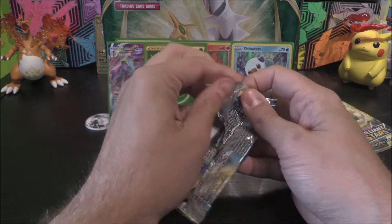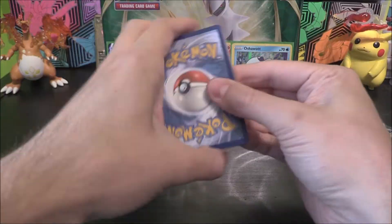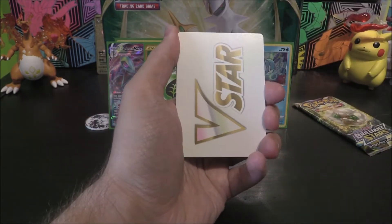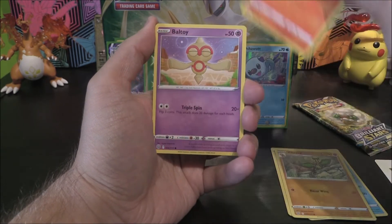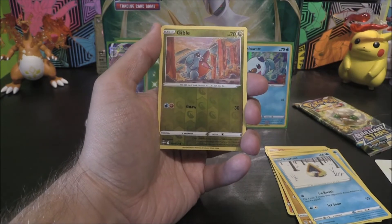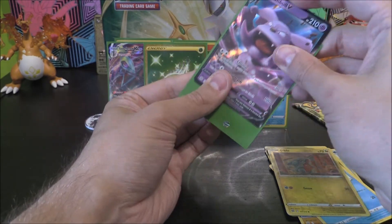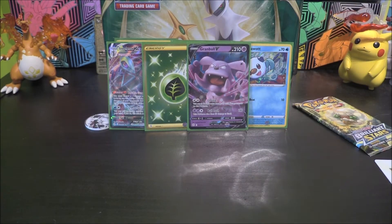We got our two pulls - can we continue things on further? We've got a V-Star marker. Can we get a V-Star in here? Cheeky V-Star. We've got a Crawdaunt, Ultra Ball, Vibrava, Chimchar, Baltoy, Axew, Nosepass, Snorunt, Gible as our Reverse, and the rare or better - Granbull V.